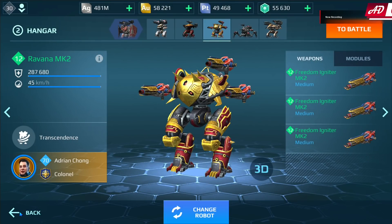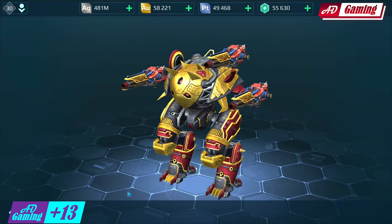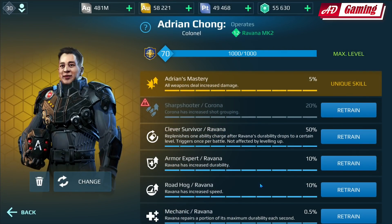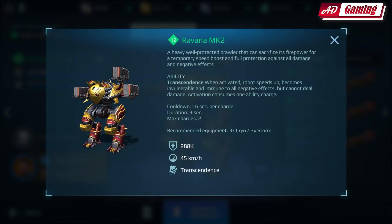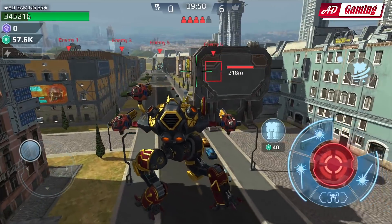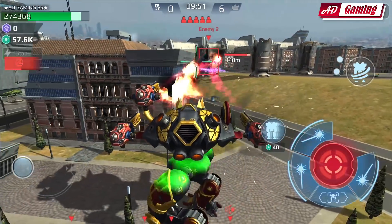Hello everyone, this is AD Gaming and welcome back to my channel. Today I'm going to show you the new Ravana robot on the BR account. You can get the Ravana from the special delivery or Ongabao lottery case unit. His ability is called Transcendence — it has a phase shift module where when you activate the ability you gain speed and are immune to any incoming damage. We are going to play Free for All and Beacon Rush starting with the Ravana on the roam map.